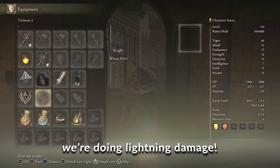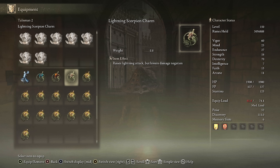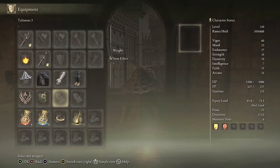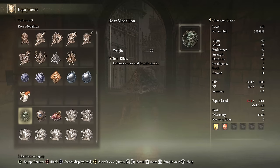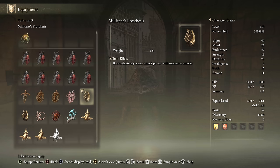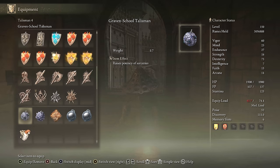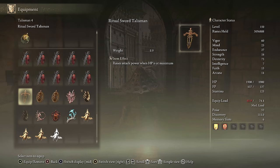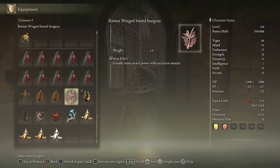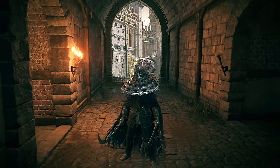Since we're doing Lightning damage, I want to boost it — whatever elemental damage type you're doing, use that Scorpion Charm, especially if there's a decent amount of it. We're equipping the Lightning Scorpion Charm. For the third talisman, Melissian's Prosthesis — five more Dexterity and more damage with successive attacks. For the last slot, Winged Sword Insignia or Rotten Winged Sword Insignia, because we're going to be building up on a lot of successive hits, especially with the jump attack since we're hitting four times on our jump attacks. I've done this build before with Flame Art Affinity and Flaming Strike — incredible — but I enjoy it with Lightning too on the Bandit Curved Swords.